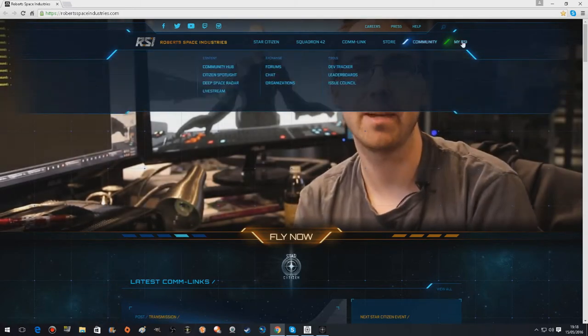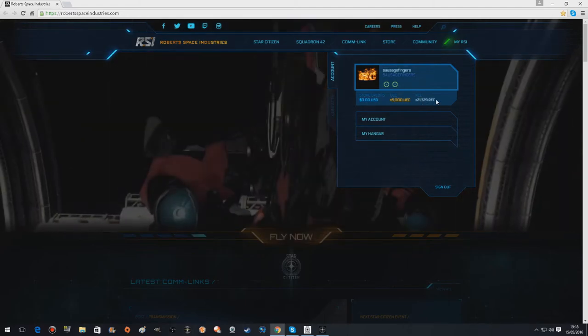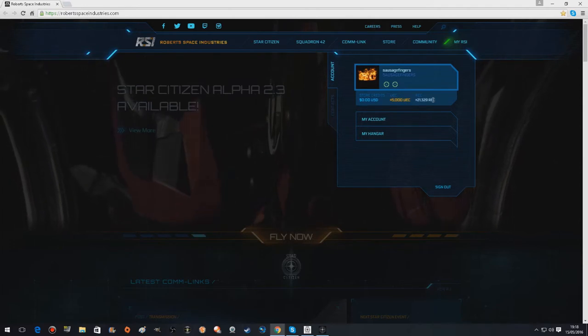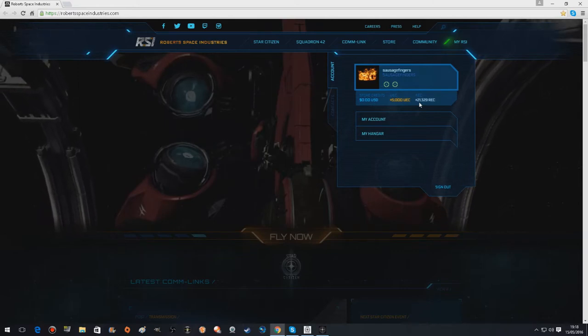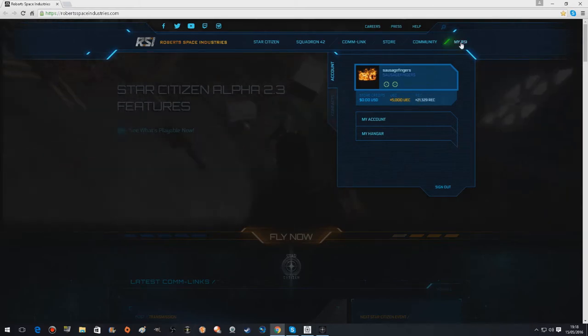Because what I will show you is, if you look at my REC — basically they're rental credits — I've got 21,329 credits. That took me sort of two days to get, these rental credits, and you get that by playing the game. I will show you, because I will do what I did to get the credits with the Super Hornet that I'm going to buy.